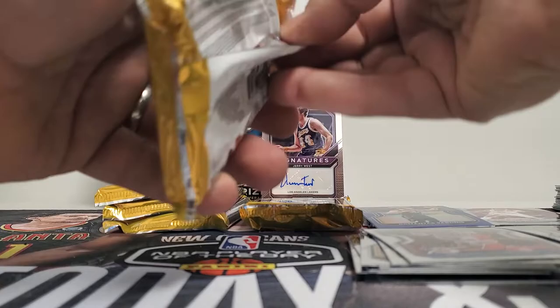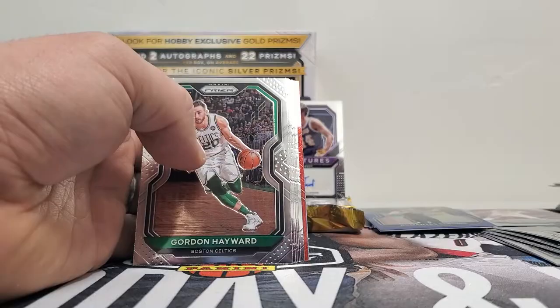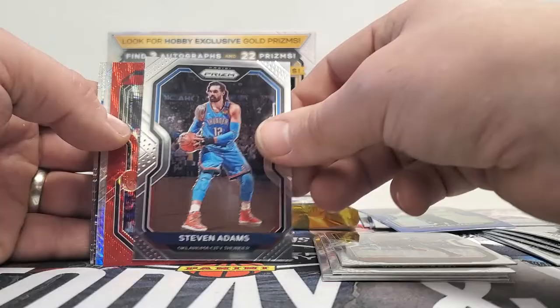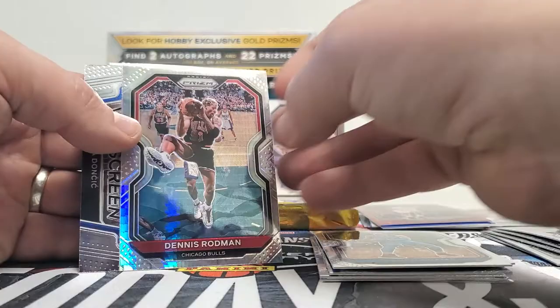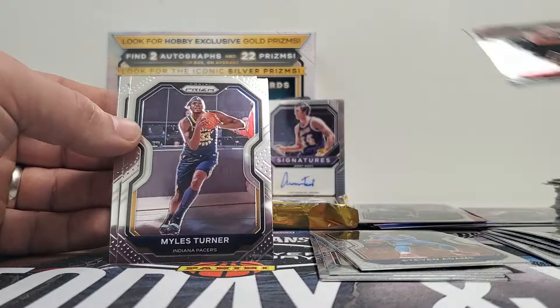So it's starting to pick up a little bit with the Zion, the Luka, the James Wiseman in there. Gordon Hayward — looks like we got a red and a silver — DeAndre Ayton, Dorian Finney-Smith, Jeremy Grant, Chris Dunn, Steven Adams, Clint Capella. Red, I don't think that one's numbered — nope — Clint Capella, Dennis Rodman, and a widescreen Luka Doncic. Love it, looks nice.